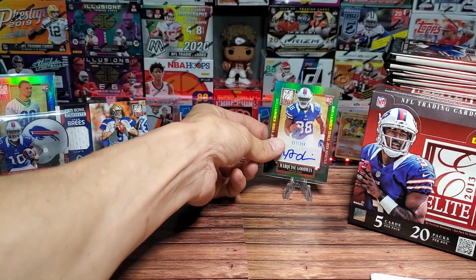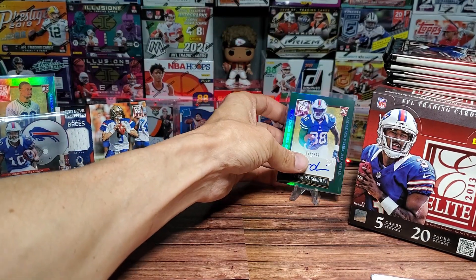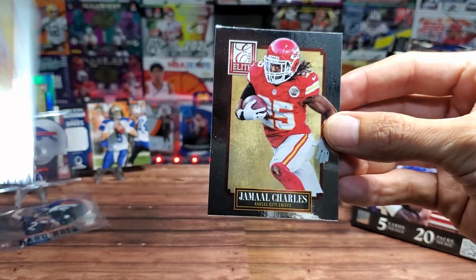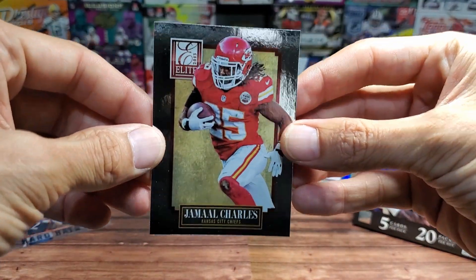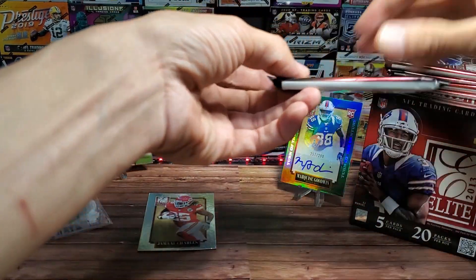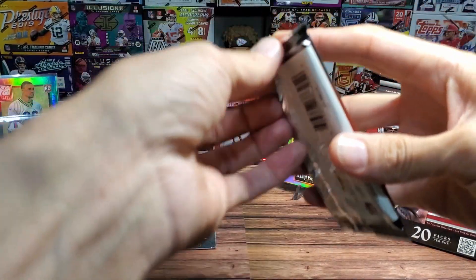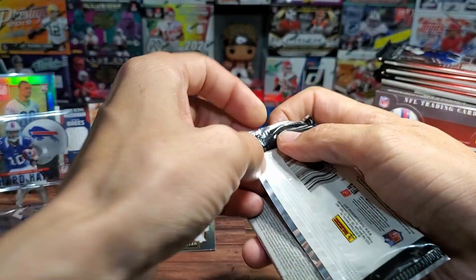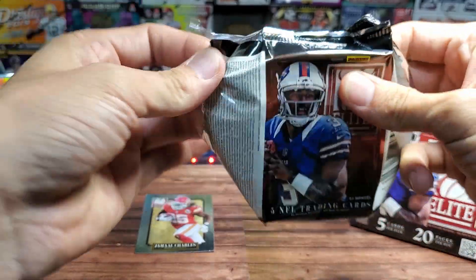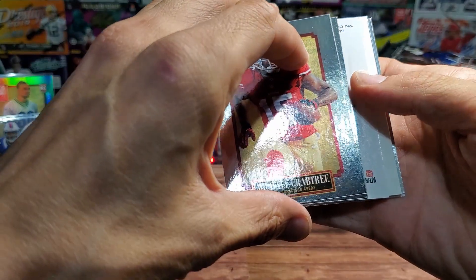That doesn't mean we're completely done yet — it's not all over. We still have a Marshall Lynch and a Jamal Charles, that's not bad. We could still get more acetate cards, still have a mem card. And actually this pack feels thick, so maybe a double hit day. That would leave plenty of fantastic rookies for the last episode. Here we go, pack two.